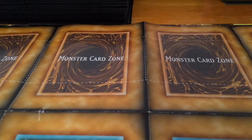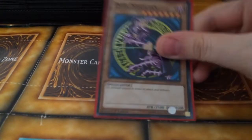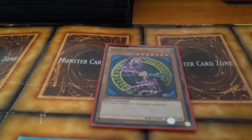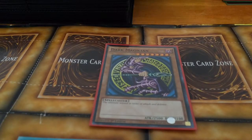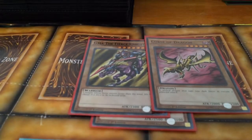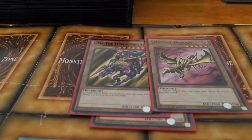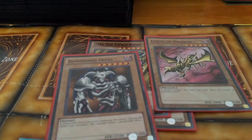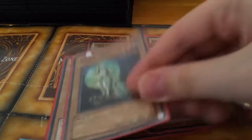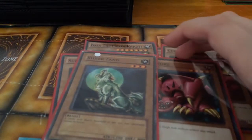Next we have Yugi's ace monster, the Dark Magician. I actually have two Starter Deck Yugi Dark Magicians. Next we have Gaia the Fierce Knight and Curse of Dragon, which he uses to form Gaia the Dragon Champion. Next we have Summon Skull and Beaver Warrior.